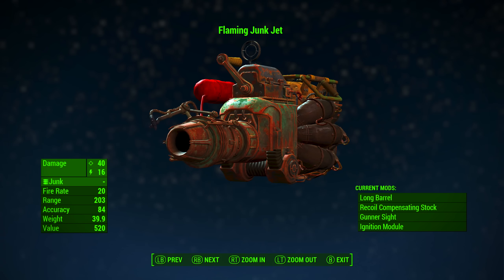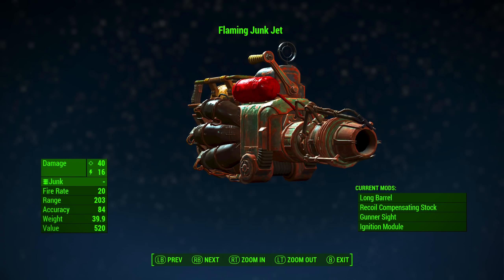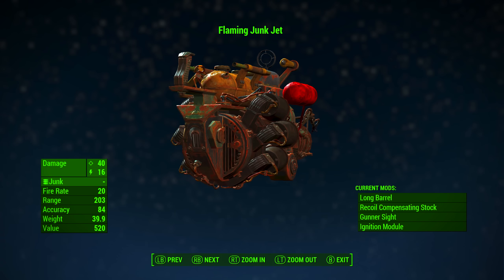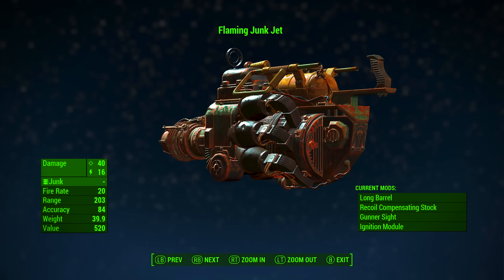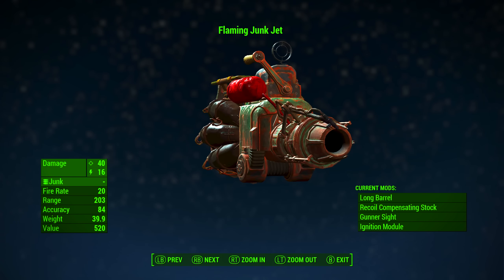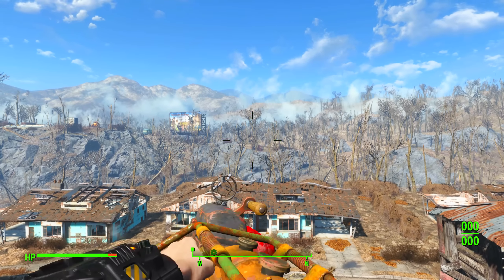So now that we have modded it out, we have the Flaming Junk Jet. It has a base ballistic damage of 40, a base fire energy damage of 16. Its fire rate is 20, its range is 203, its accuracy is 84, its weight is 39.9, and its value is 520 caps.